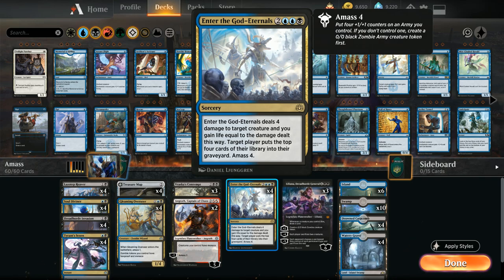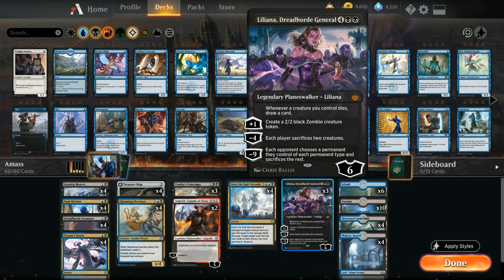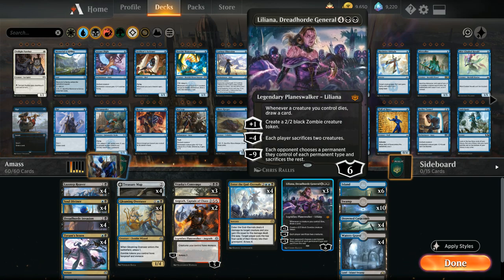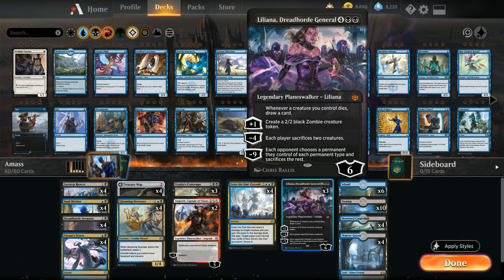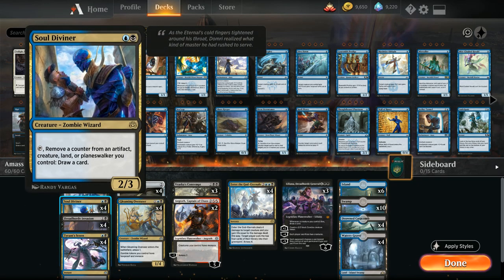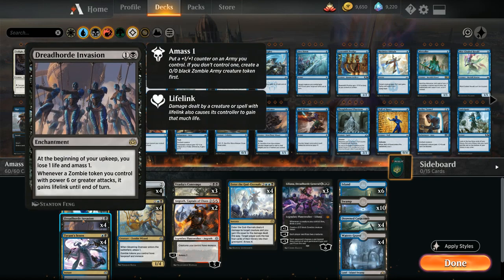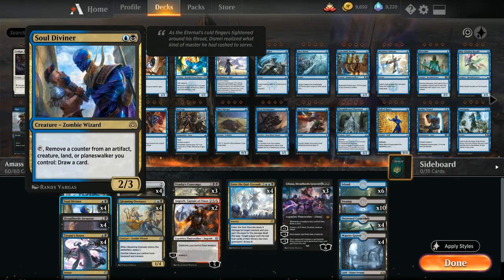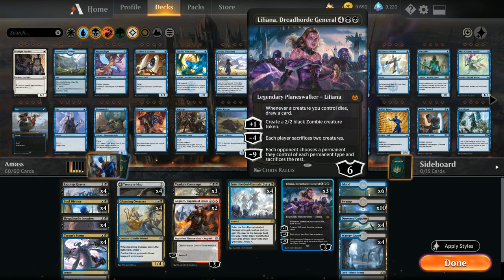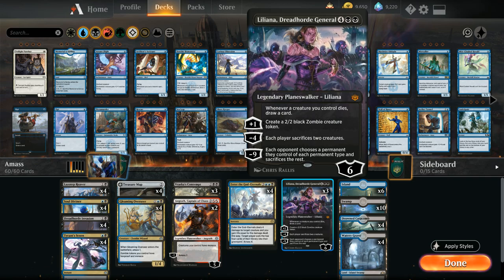Last but certainly not least is Liliana, Dreadhorde General — a six-mana planeswalker starting at six loyalty. The static ability is excellent in this deck: whenever a creature we control dies, we get to draw a card. Imagine having a Dreadhorde Invasion alongside a Soul Diviner and then a Liliana on top — we make a 1/1 Zombie Army token every turn, sacrifice it to Soul Diviner to draw a card, the token dies, and we draw an additional card with Liliana. This provides a ton of card advantage.